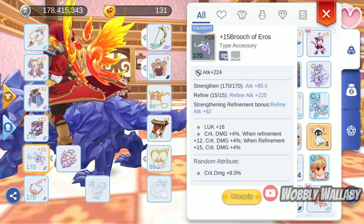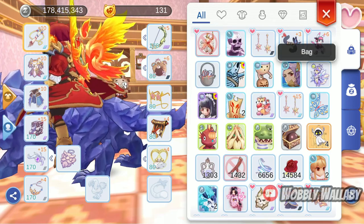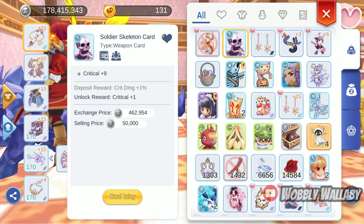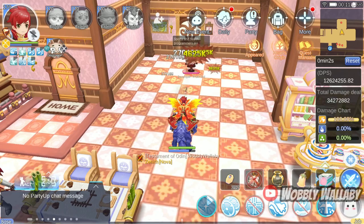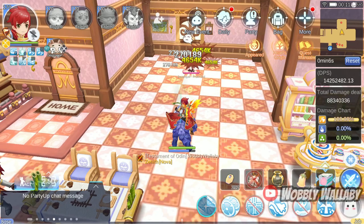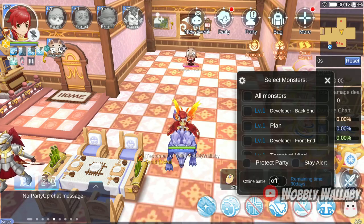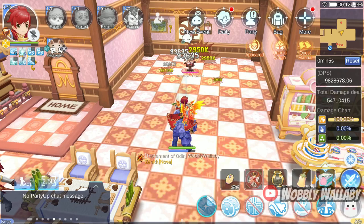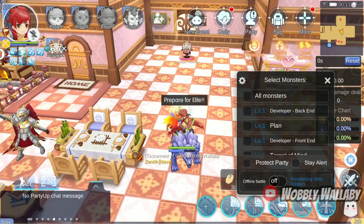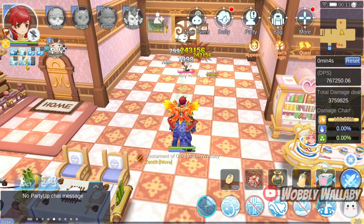Next is the Brooch of Eros. To simulate the 12% crit, I use the Rogue card for critical damage plus 5%, then remove the extra crit by taking out the Soldier Skeleton card from my handbook. I use this card for all my other damage tests. Starting at the 0% dummy, I hit it for 4.65 million damage. At 50% strength, I hit it for 243,156 damage. At 80% strength, I hit it for 243,156 damage.